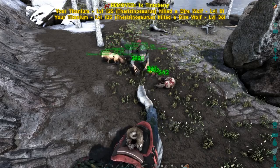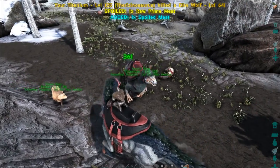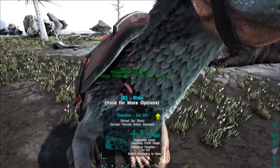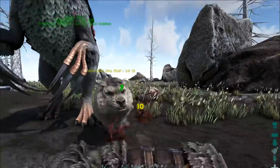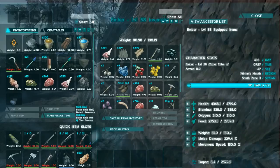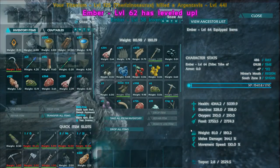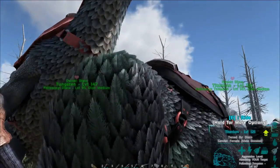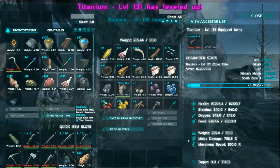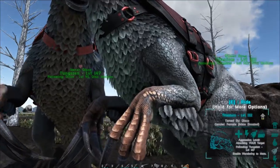Boom boom, one more! Oh there's another wolf — come on, get some! Disintegrate! Oh there's another one — took you up to five. Nice, Ember's coming on well. Level that up — oh you beauty! Yeah, she's going to kill something.